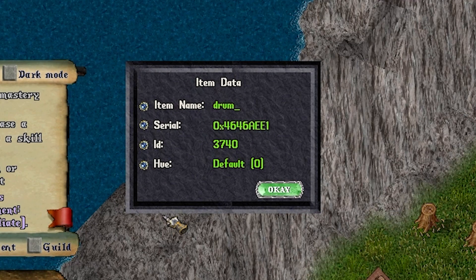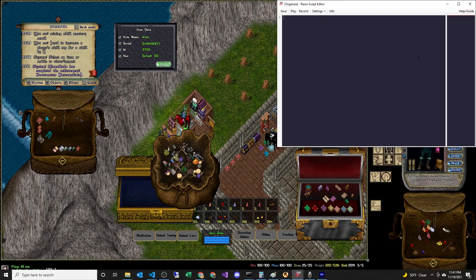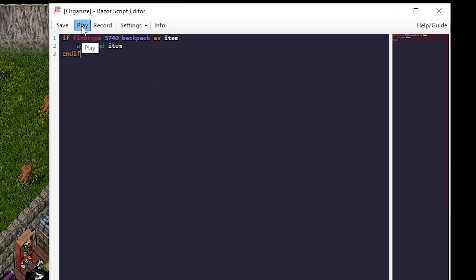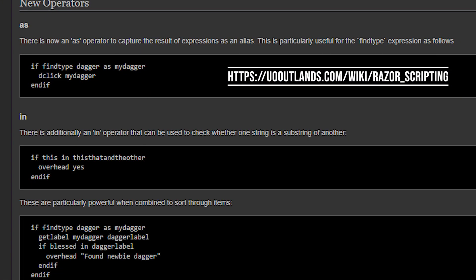You can see the ID is 3740. Right-click here and say 'Open in pop-out script editor' to make it bigger. We're going to write: if find type 3740 backpack as item overhead item and if. The 'as' operator is new on Outlands — it assigns the found item's serial ID to a variable that we can use within our scripts.